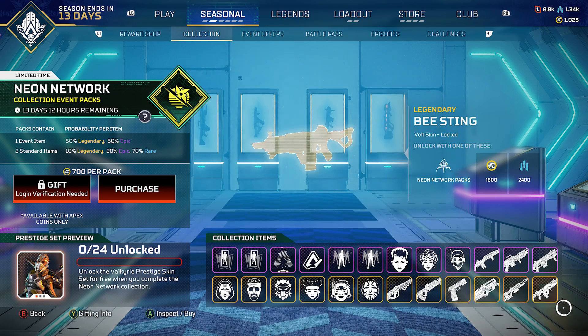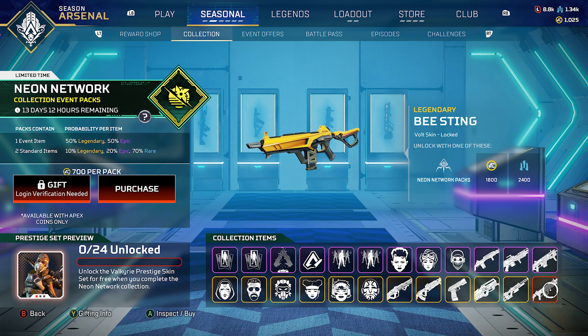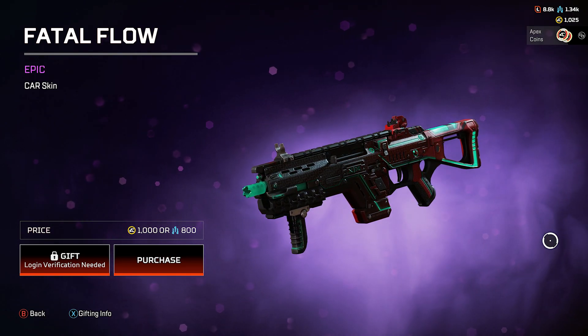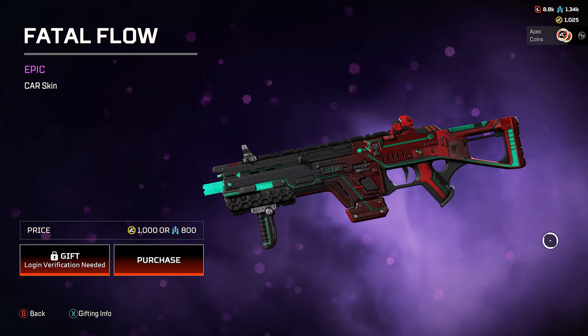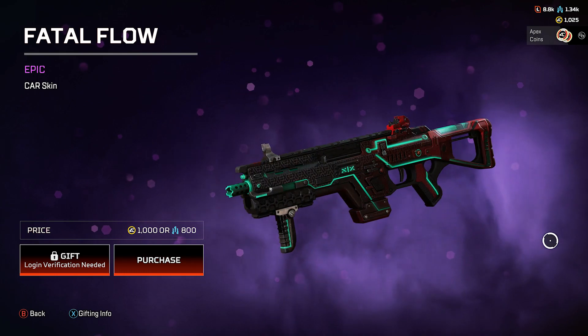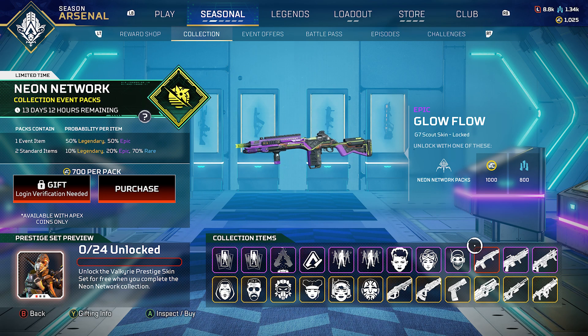For the collection items, starting with epics: first is the Fatal Float — a CAR skin. I like it because it's reactive, shifting between red and that turquoise or cyan color. Next is the Dusk Detail for the Spitfire — yellow and purplish color. Then the Glow Flow G7 Scout skin.